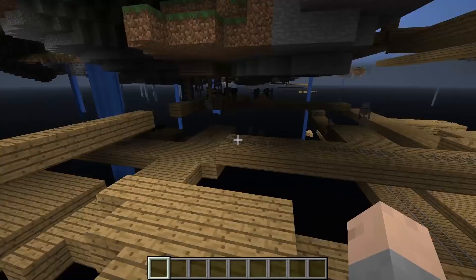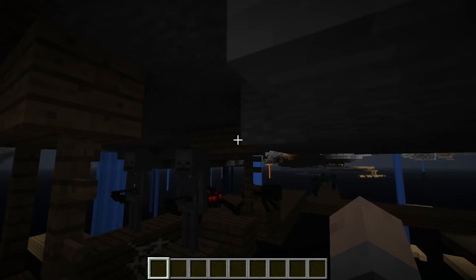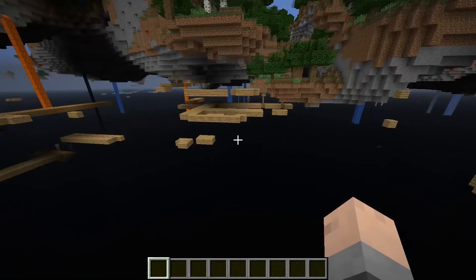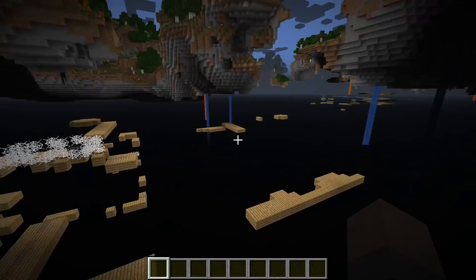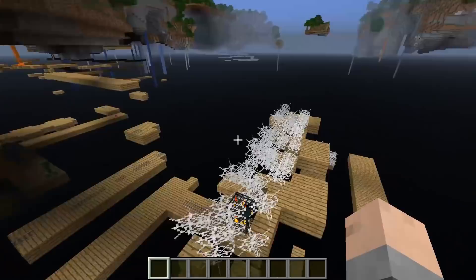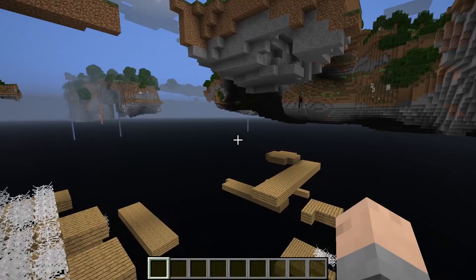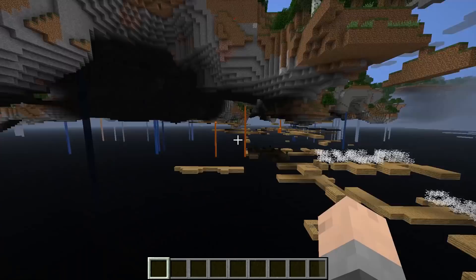It's so interesting how this generates — it generated without the support structures above it, but it still generated the blocks down below. You can see the support things aren't there on top, but the bottoms are. It really makes me realize how these are generated: basically it generates the bottom first, then looks around for anything above it, and if there is something above it, it generates the support. Really cool stuff.